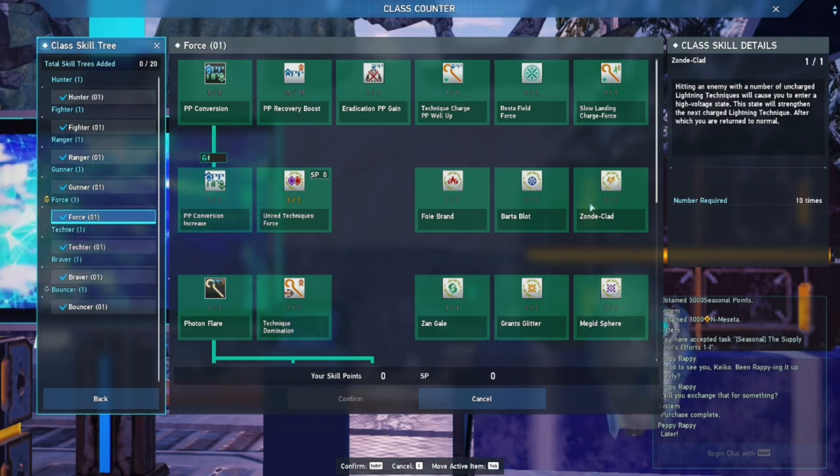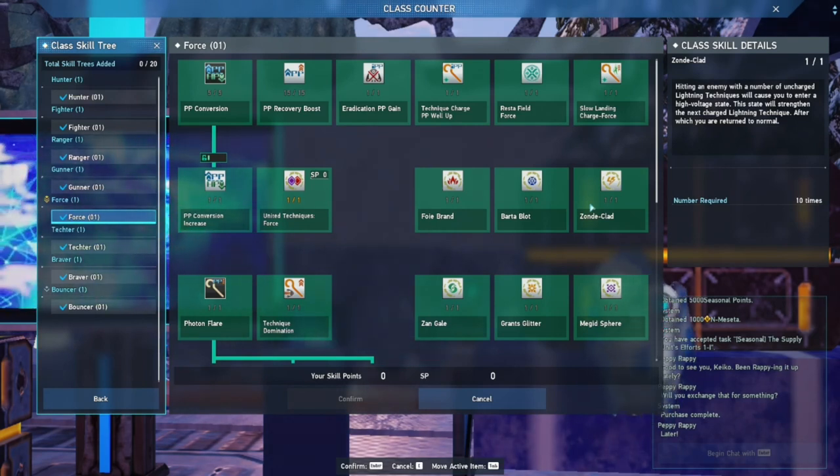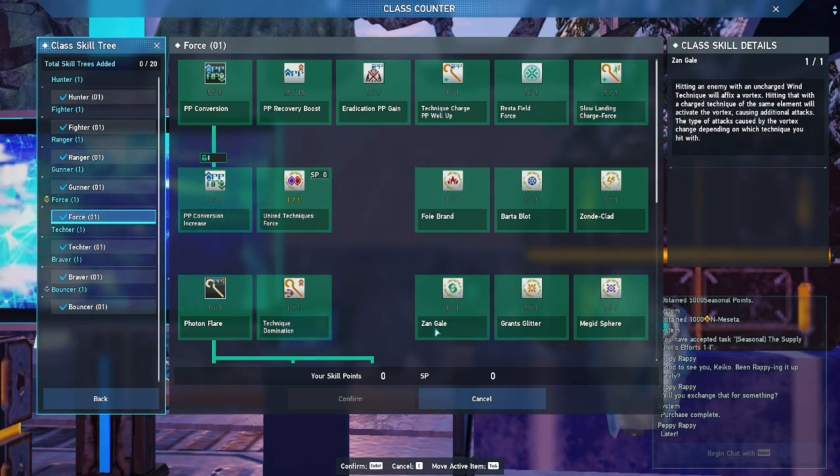Zonde Clad: you hit enemies with uncharged lightning techniques until a purple circle appears around your character. Then when you charge a technique, that charged technique is strengthened, dealing more damage, upon which you return to normal. This is going to come up a lot if you're fighting trash mobs because of Zonde's chained lightning aspect.